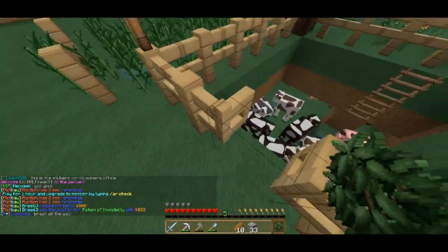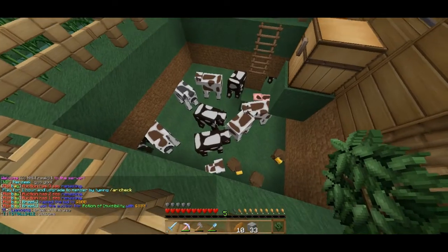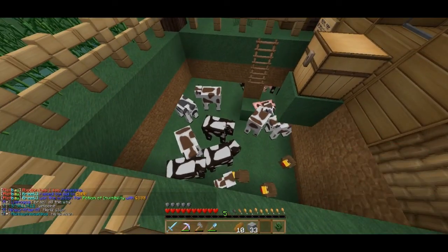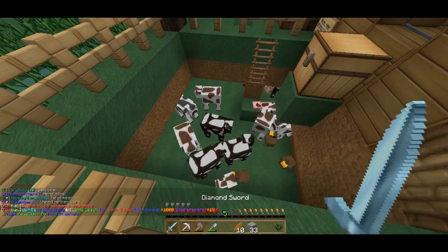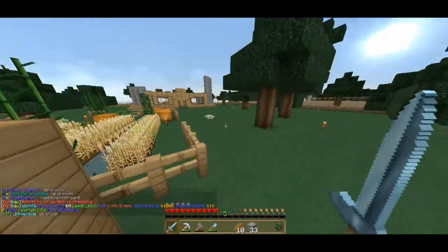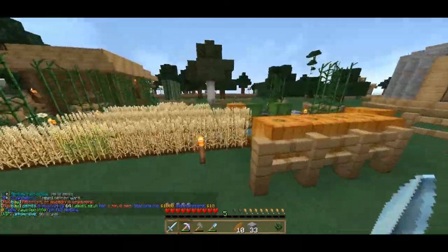Let's check on our animals really quickly. The pigs have little dirt stains on them and the chickens are brown — that's pretty cool. If you're wondering what texture pack this is, it's the SortX fan vertex pack. It's pretty awesome, I like it so far.